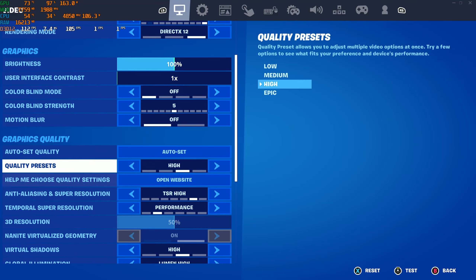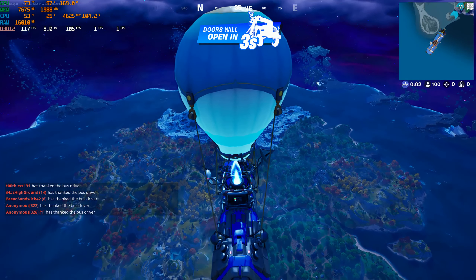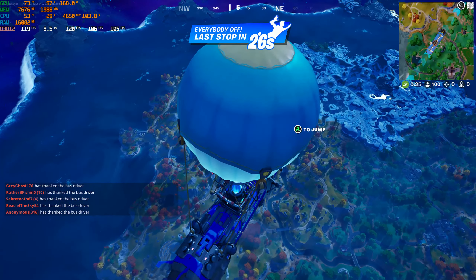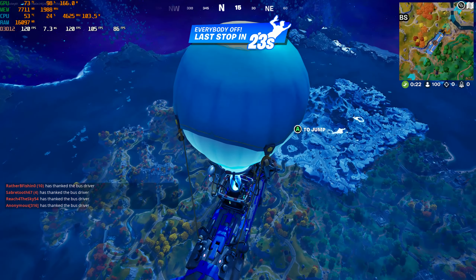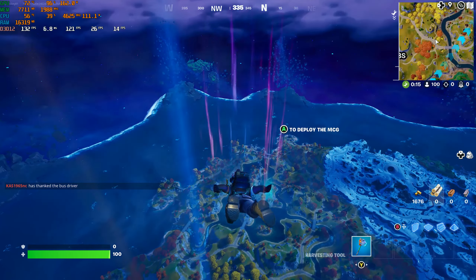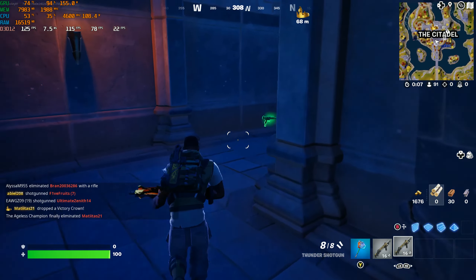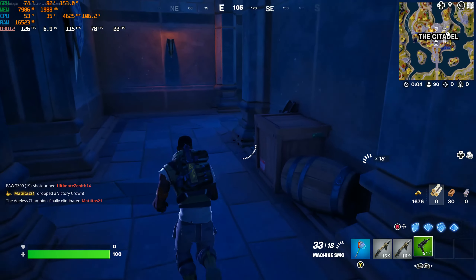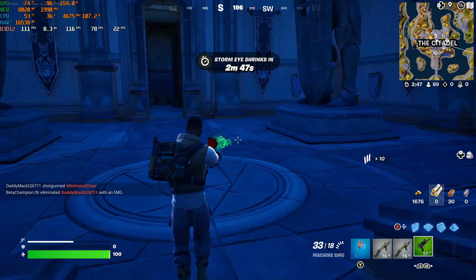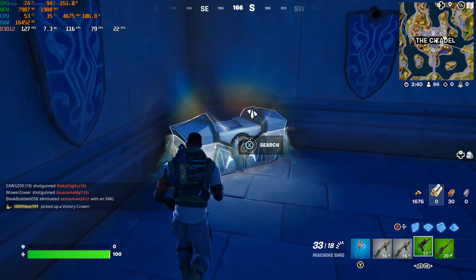Starting a new game on performance setting. Moving from balanced to performance we're seeing quite a big jump — from the high 90s up to about 120 FPS on the drop-in screen. Fast-forwarding to on the ground, after running around for a few minutes it's settling in around 115 average FPS. That's quite a significant uptick going from balanced to performance compared to the smaller gains from native to quality or quality to balanced.